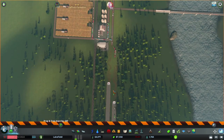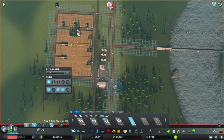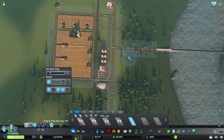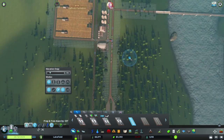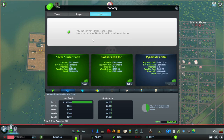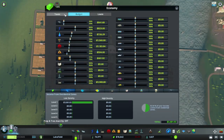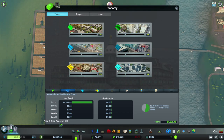Just fixing the highway issue here — just a bit of a problem, but it's easily fixed by extending the divided highway back and not putting all those junctions that close together. Simple, no stress. I'm going to take another loan here so we can continue developing, and balance out our budget by taking a few more taxes.